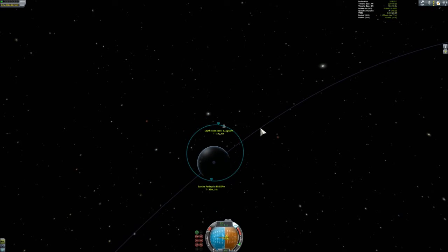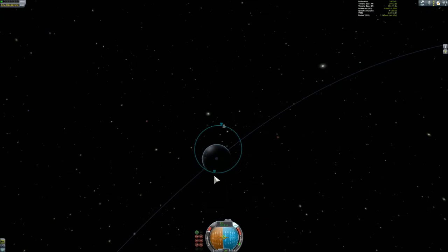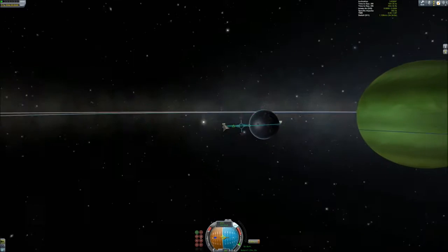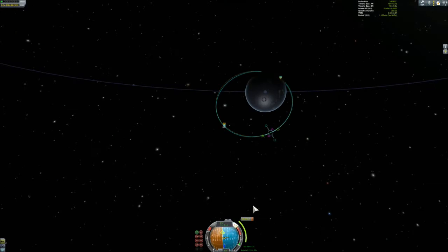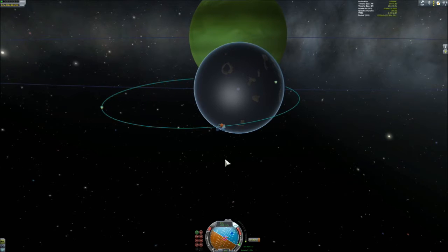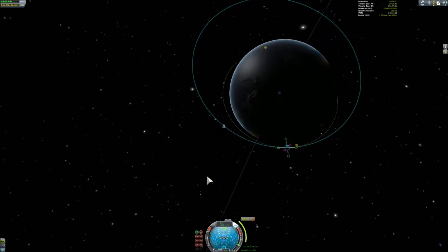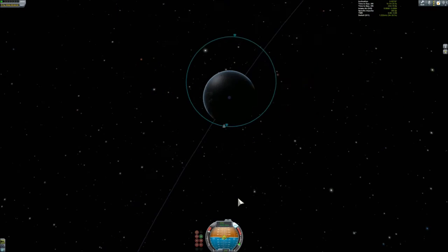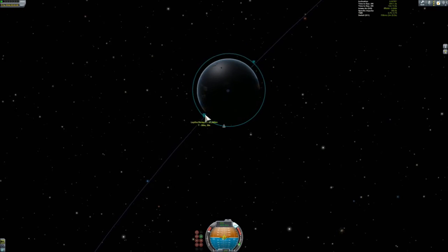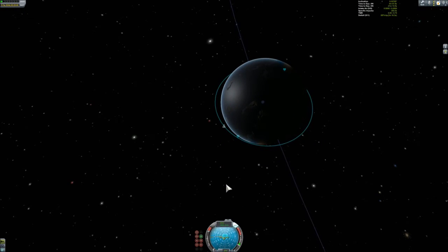There was a little fuel remaining after this capture in the booster stage so I decided to drop it on Laythe. This was the optimal point to do so — a very high orbit — just a little bit of delta-V made it so that I have an intersecting orbit. The remaining engines have a thrust-to-weight ratio of around 0.4 but I still have more than 1000 delta-V and it's enough to finish the plane change and the circularization.